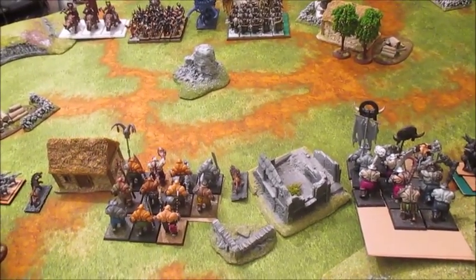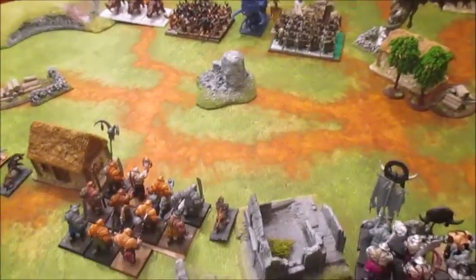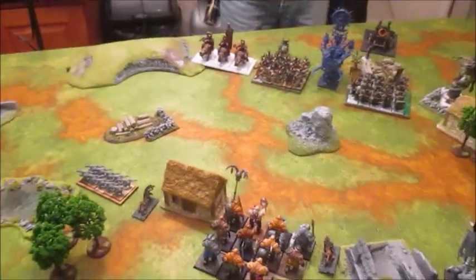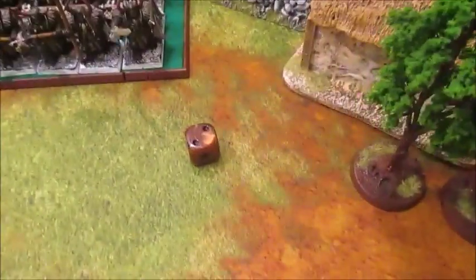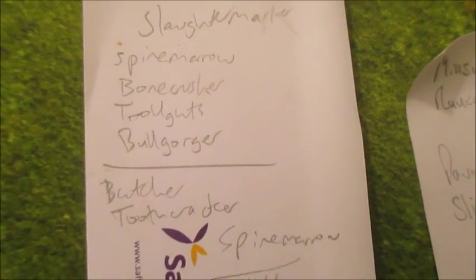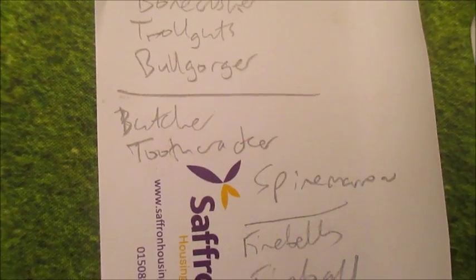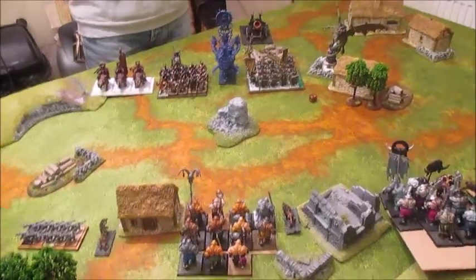We need to roll to see if I steal initiative — you need a six to get it. I'll use this magic dice — I've rolled four sixes in a row with it. No, it's not a six. For magic I've got a level four Slaughter Master with Spine Marrow, Bone Crusher, Troll Guts and Bull Gorger. A level two Butcher with Toothcracker and Spine Marrow, and a Firebelly level one with Fireball. Dan's got two level twos: Miasma of Pestilence and Rancid Visitation from Nurgle, and from Slaanesh, Pherion of Slaanesh and Slicing Shards, which I think are not very good. Nope.